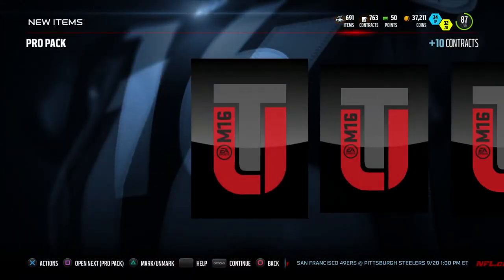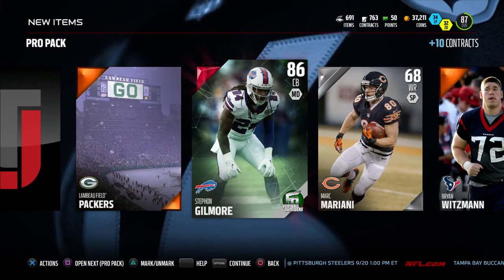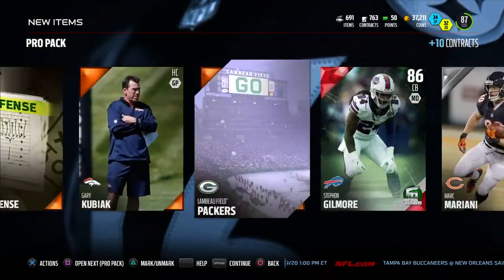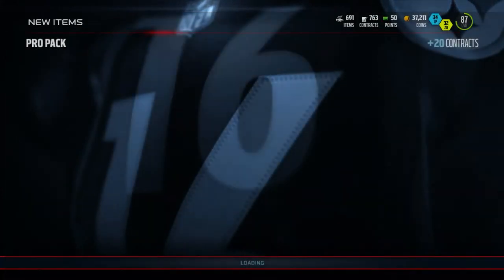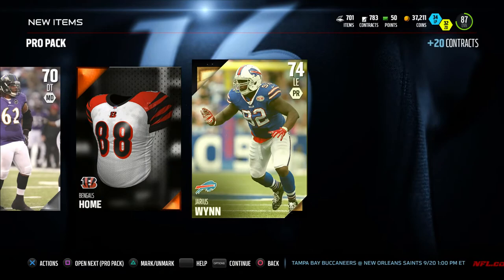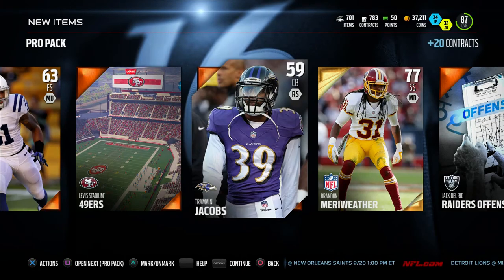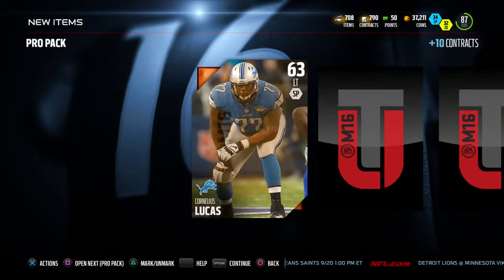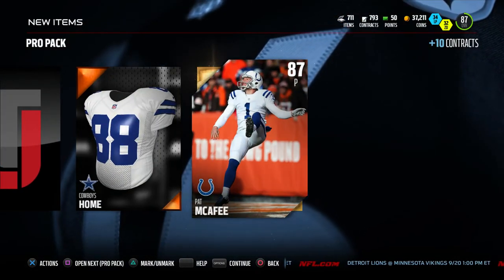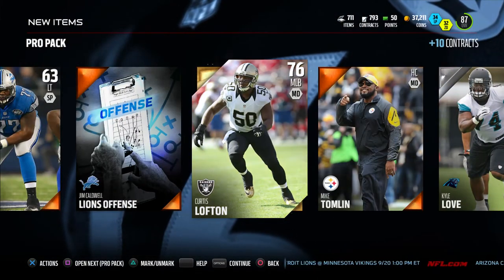Next pack — can we get another elite? We get Stephon Gilmore! These packs are on fire! Can we keep the elite luck going? We get Brandon Merriweather — at least two elites in this pack opening, really nice. Pat McPhee — pretty sure he goes for about 14k, another good pull. We get 76 overall Curtis Lofton.